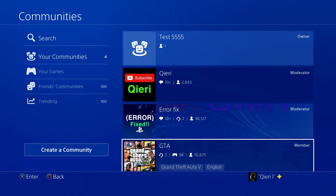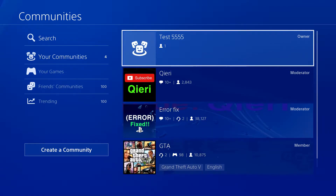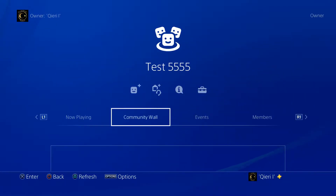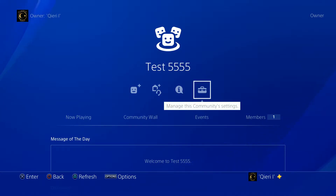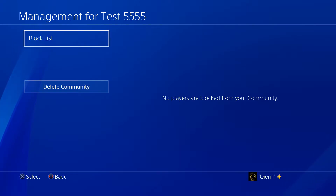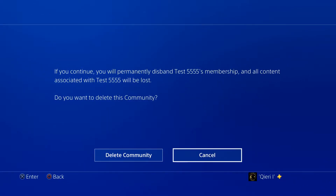What you want to do is go to our community called 'test 5555' — this is the main community I created. Go to Manage, then go to Community Management, and now just click on Delete Community. That's it — once you delete the community, it will be gone.